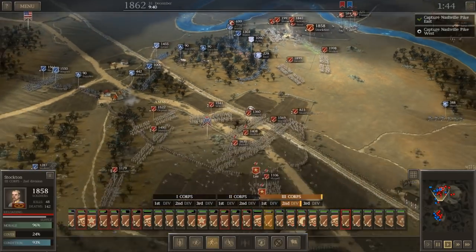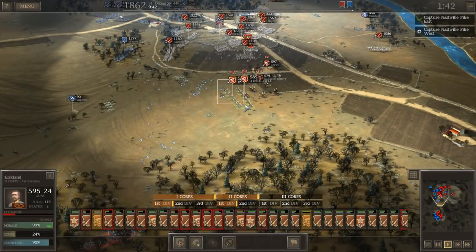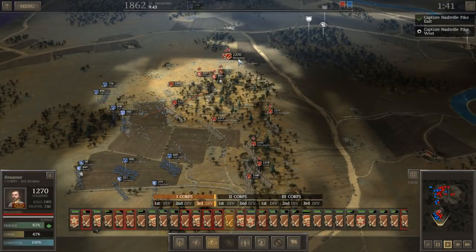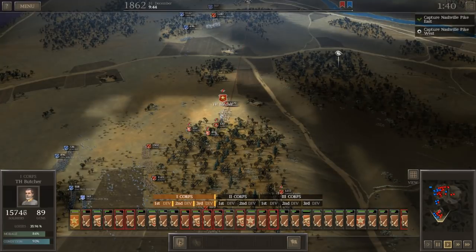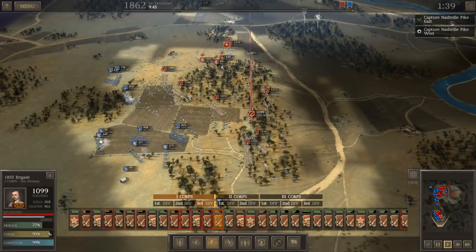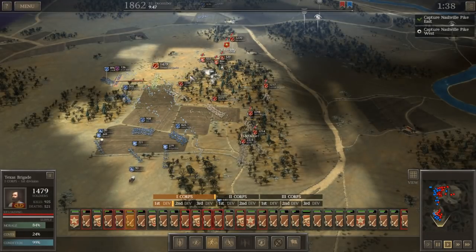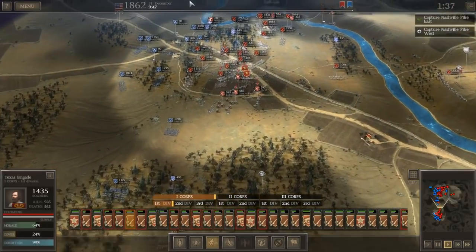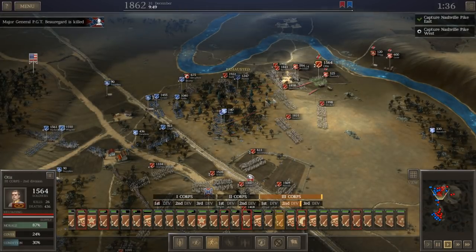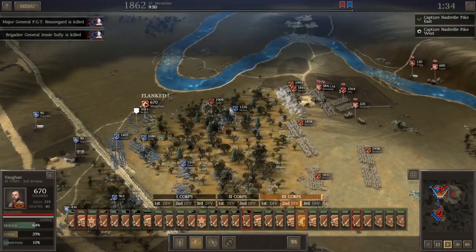These other new troops are really going to need to come in and give us some fresh assistance — some fresh legs. We've got to pull some troops north to reinforce, if they even get there in time. Keep pushing them back down here, inflicting casualties, doing a little bit of damage. This battle as the South is very challenging because there's a lot to manage over a large space. PGT Beauregard is dead — the victor of Fort Sumter has been struck down, along with Jesse Sully. Meanwhile, our melee cavalry is doing a good job getting some of these Yankees to run.